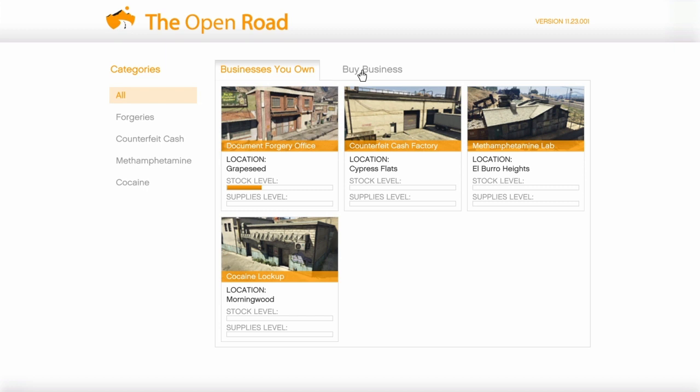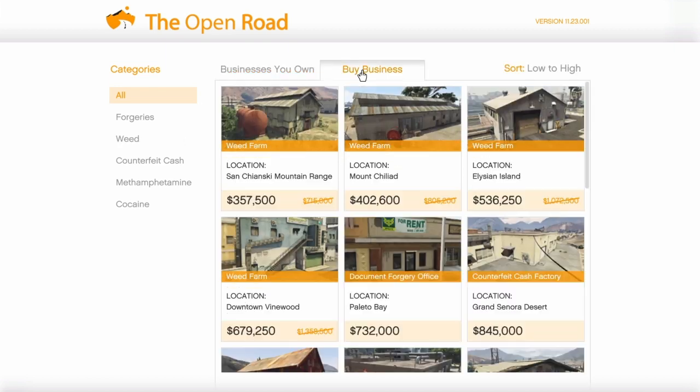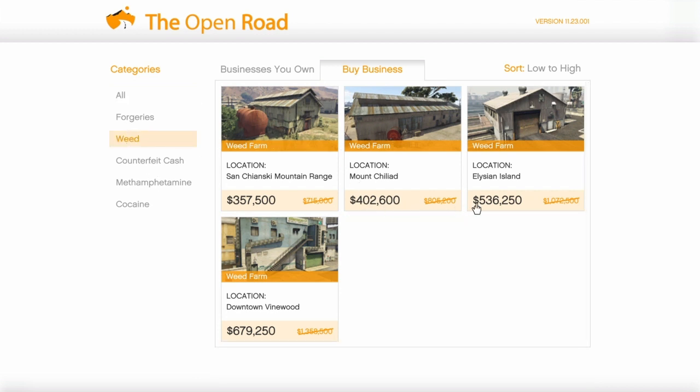So the location of the motorcycle club building is not important — just buy the cheapest one. Then go to buy businesses and go to weed businesses, and as you can see there is a 50% discount on all of them.